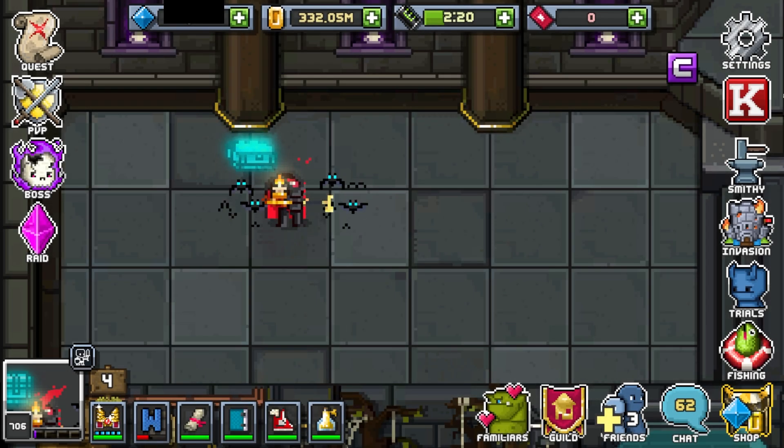Hey what's up everybody, it's Neflarium with another familiars video, this time found in Holiday Invasion. This Invasion comes around once a year around Christmas time, but occasionally it's run during the summer, just not every year. You do unlock Invasion in Tier 3, but that does not mean you'll have access to every one of these familiars, as their component familiars were found throughout the entire game.